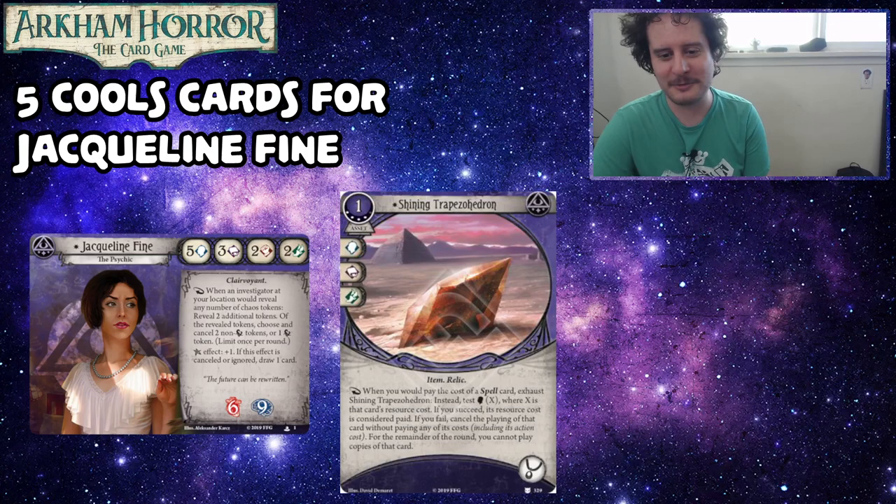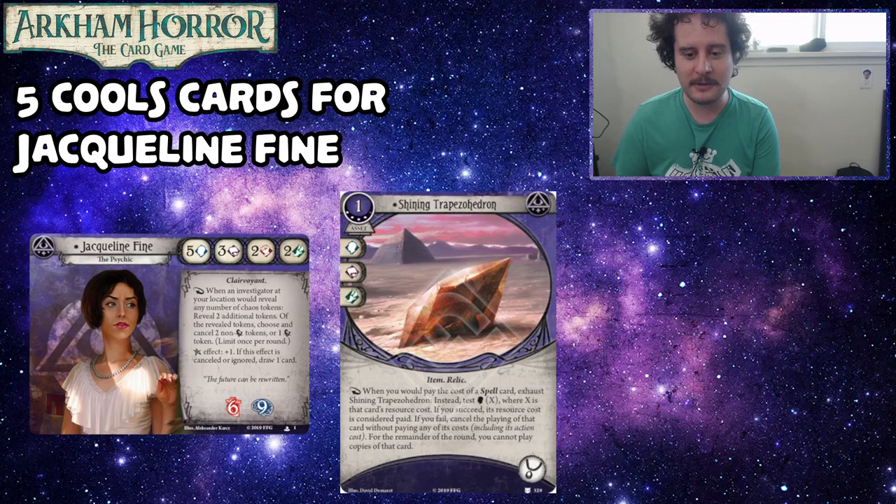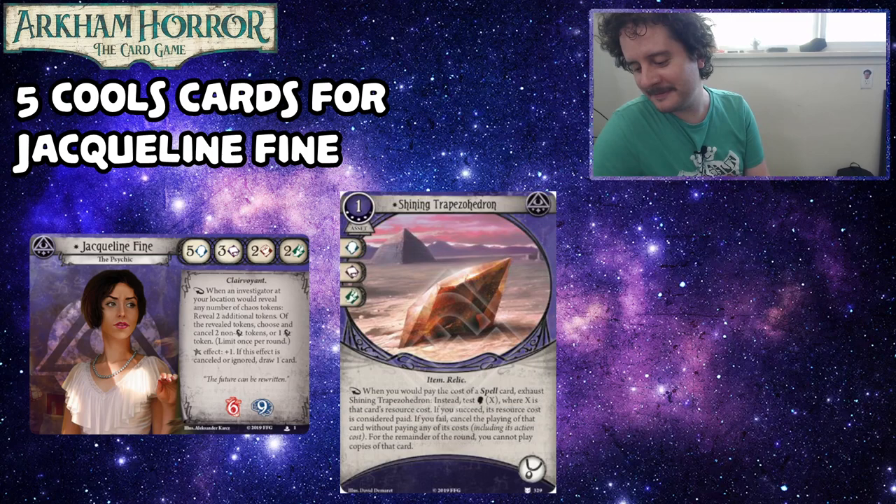If you succeed, its resource cost is considered paid. If you fail, cancel the play of that card without paying any of its cost — and for the remainder of the round, you cannot play copies of that card. This is from the Dream Eater's cycle. Bryn, why is this card cool for Jacqueline Fine?